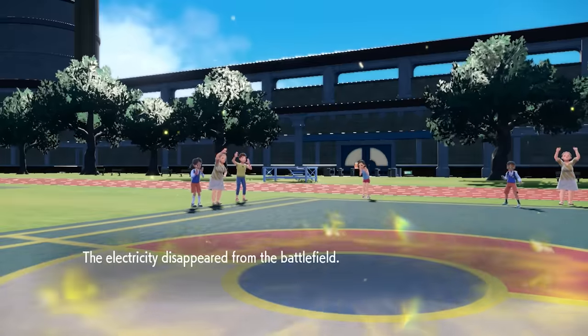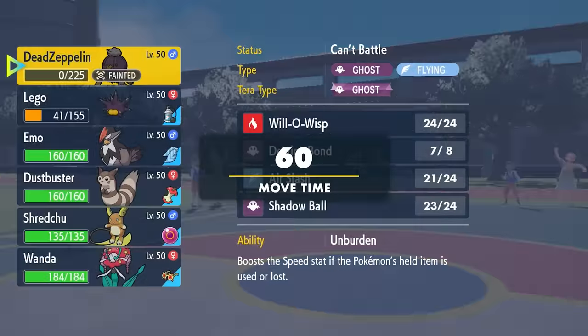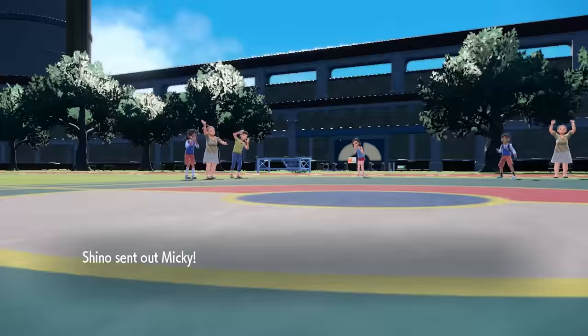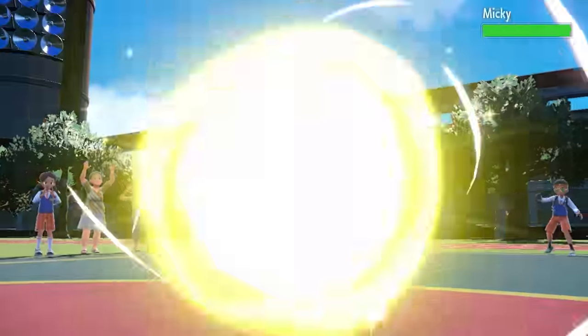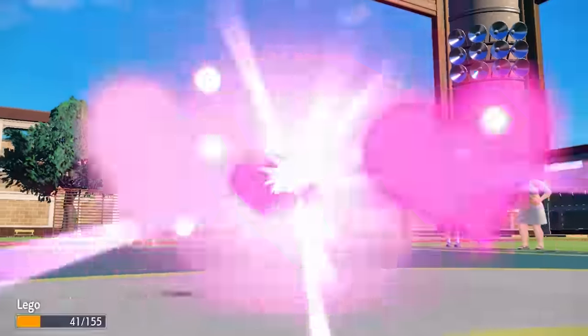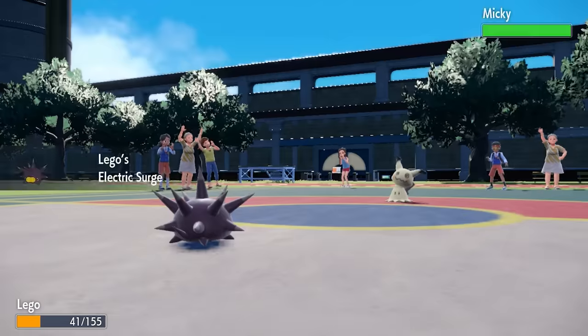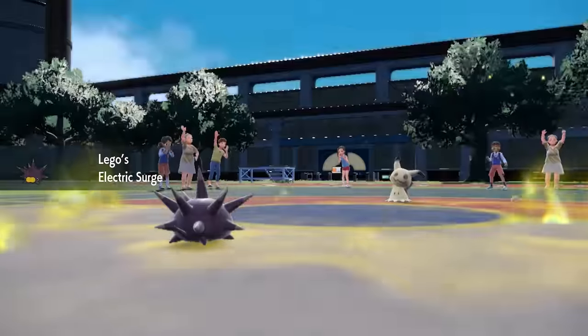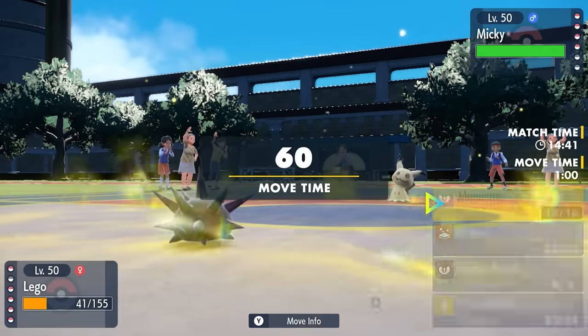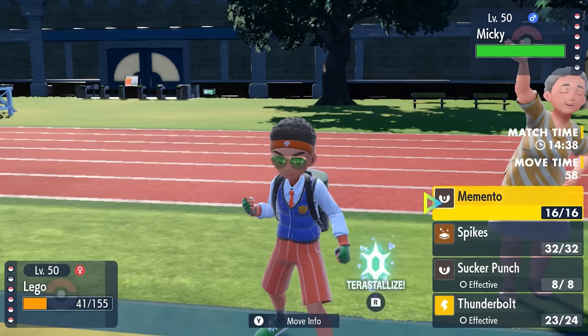Now we have an empty battlefield and the Electric Terrain has gone away. I go right back into Pincurchin — the pointiest Lego you do not want to step on in the middle of the night — as they bring in Mimikyu. Mimikyu is always a threat. Whenever an opponent has one, you're pretty much in danger of being swept, because the Disguise ability lets it basically always get up a free Swords Dance.